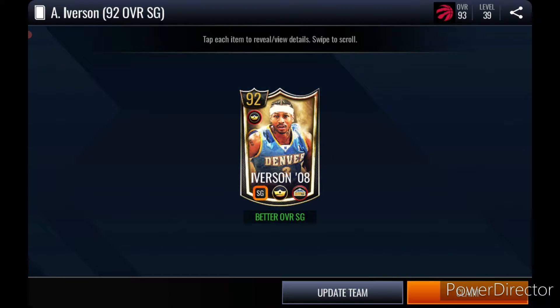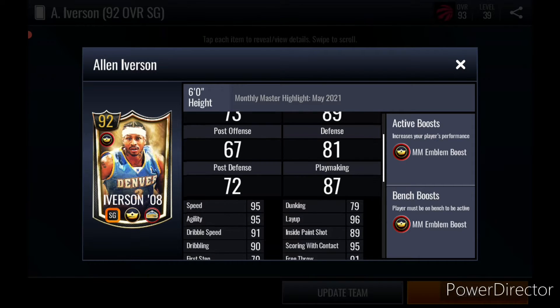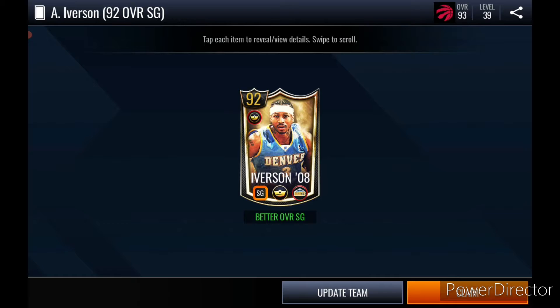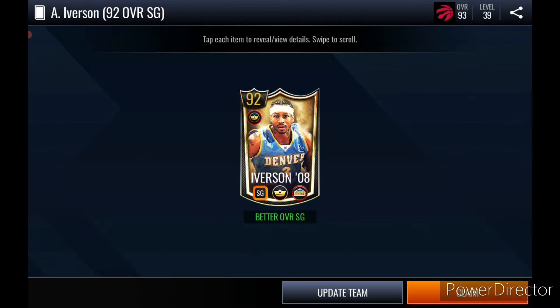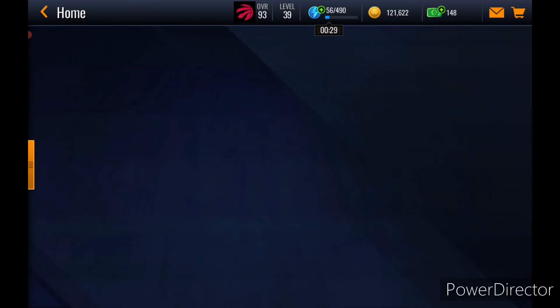Oh my — let's check his stats out. I have no clue what these stats are. Dunking 79, 96, 30 — oh, inside paint shot A9, 96. Layup 95, speed 95, agility 91, dribble speed... okay before I go over all those we're just gonna look at the defensive stats. Never mind, we're not gonna look at those — they're awful. He's a small shooting guard so it's not a surprise.